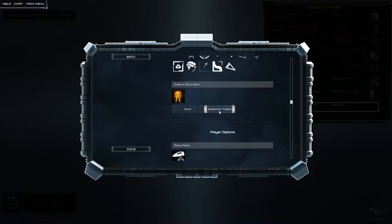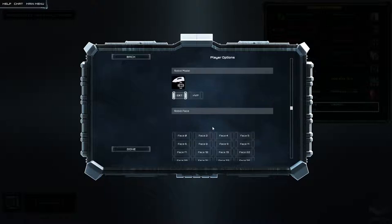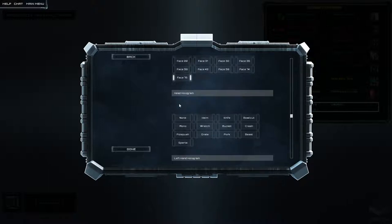Stadium decoration — we'll use that one. Player options: robot model — we can have that one or that one. Love this one, the SXT model. Robot face — oh, it's got a smile on it. That's not creepy at all. Head hologram — kind of like those. It's like a little Viking helm or knight helm or something. That's pretty cool.